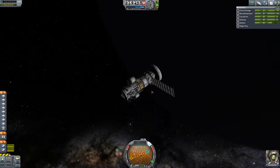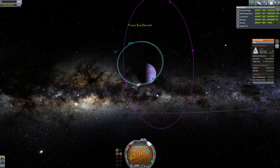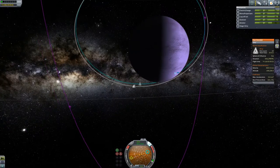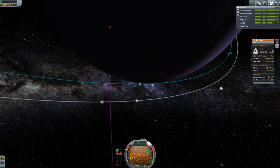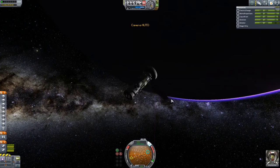Hey everybody, this is Asher back with more Kerbal Space Program. We are at the South Pole and Alvie, you're going to have some fun here in a second, because you are about to land on Eve, I hope. You can see she is a little further on than everybody else, and you can see our collection of other ships over here. They'll all get to do their thing eventually, but it is the first manned mission to Eve's time to shine.